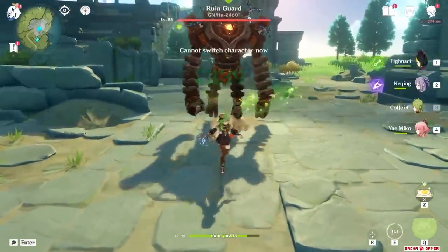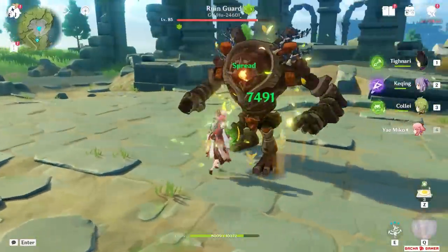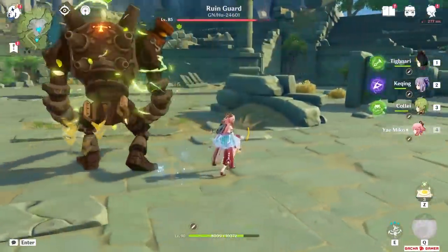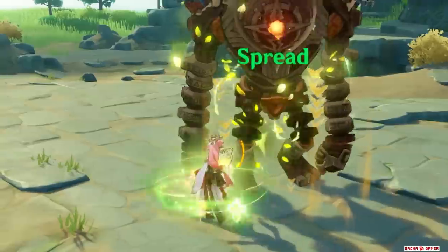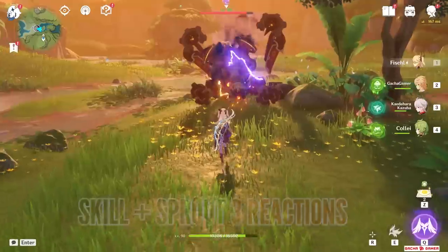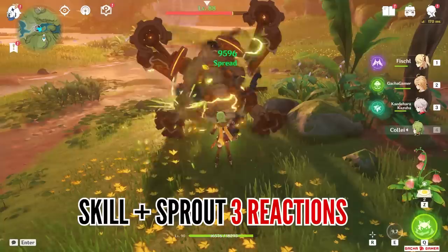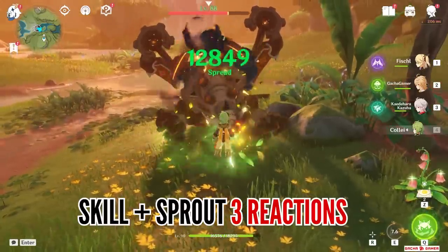This will happen naturally, so I wouldn't worry too much about it. The Sprout effect, while it says it lasts 3 seconds, will actually deal 2 instances of Dendro damage in a very small range around your active character and will also cause 1 Dendro reaction. So just looking at the skill, it can potentially cause up to 3 Dendro reactions along with the passive, which is pretty good.